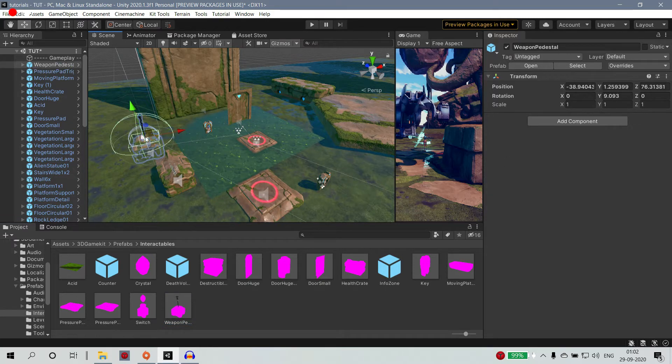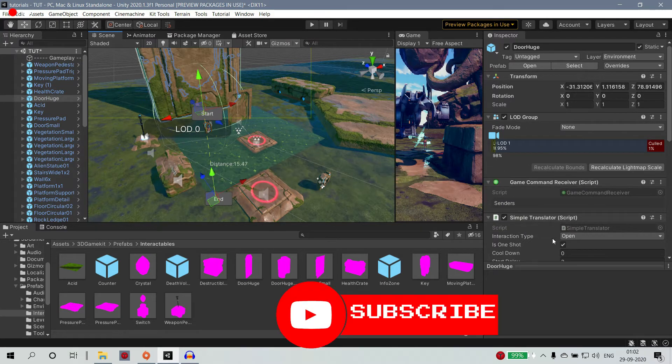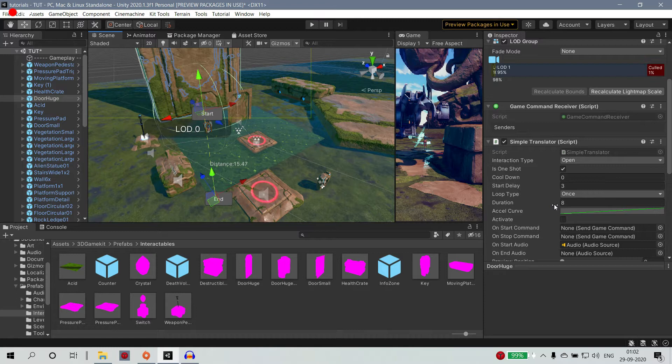The weapon installed and electrical. The simple translator is here. The duration is 8 seconds, we need to explain any duration. If you can see the weapon, we have to apply the weapon. In one shot, if you have the one shot, it is called the update of the upgrade.